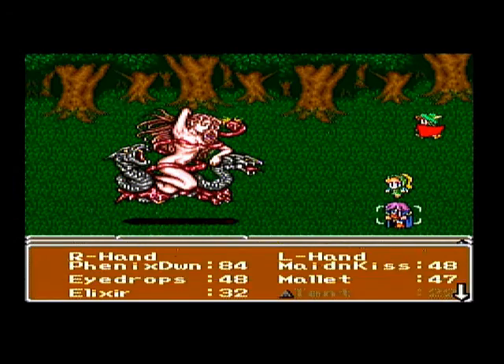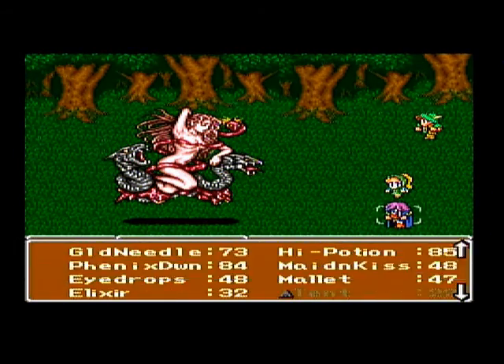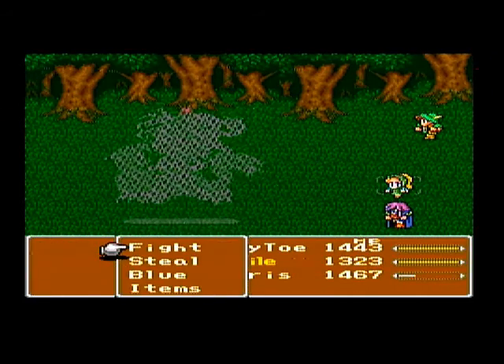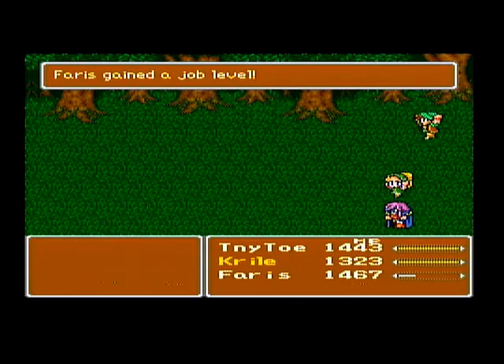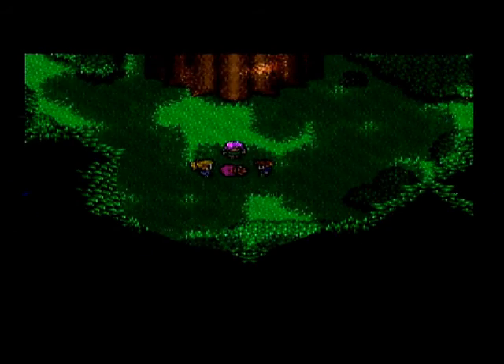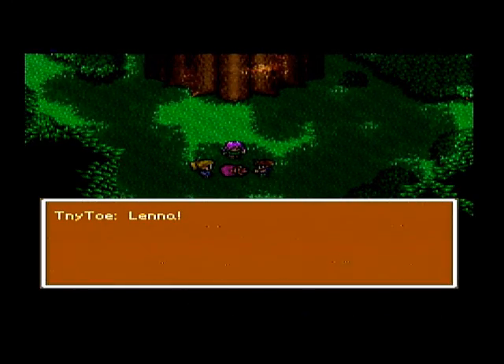It looks like she's weak against lightning there because she took a lot of damage from the lightning bow. Now we can break another rod - look at that, a fourth of her health. She has about 20,000 hit points, so yeah, about a fourth there. And Farris mastered the blue mage job, finally! Woohoo!